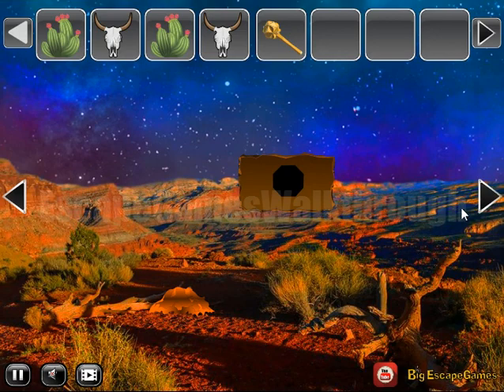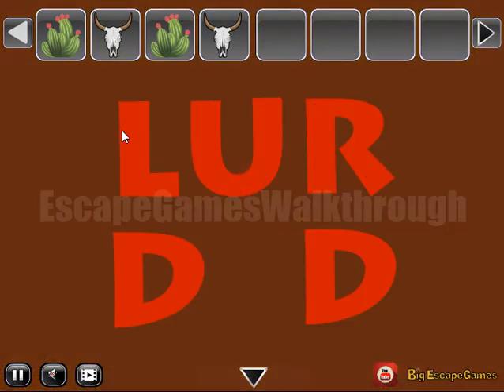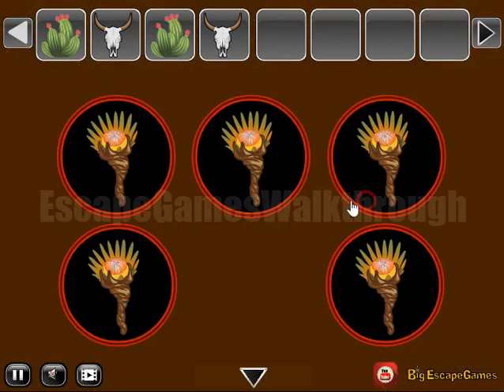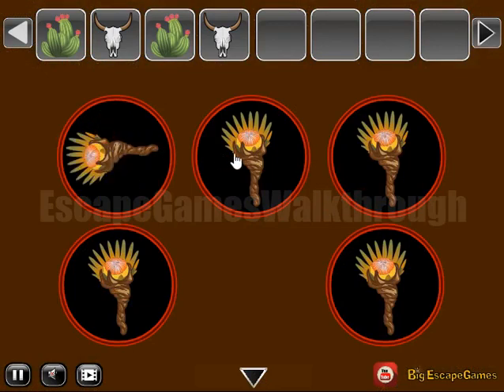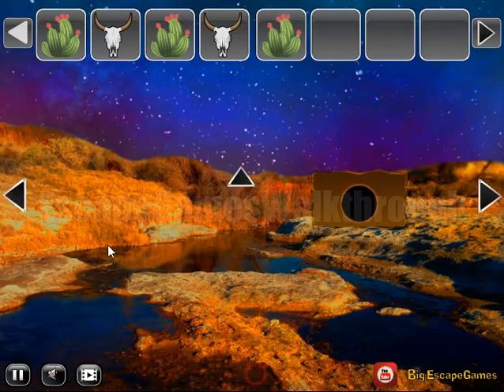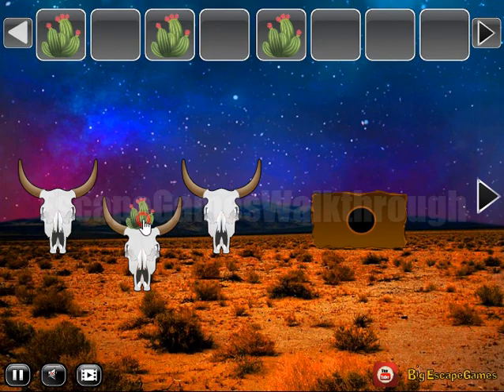Also with this drum, let's knock the rock to get the hint: left, up, right, down, and down. This hint is to use on another place. So, here — left, up, right, down, and down. One more cactus we've got. And now we have all three cattle skulls to get one more cactus.